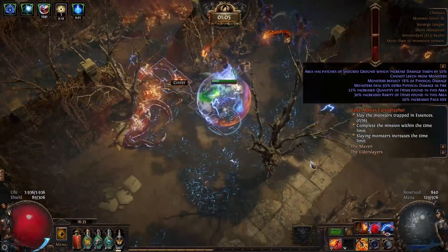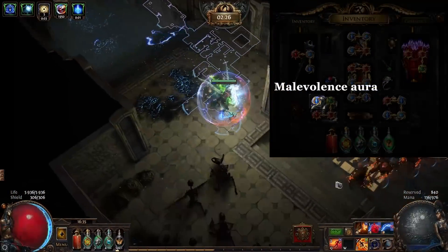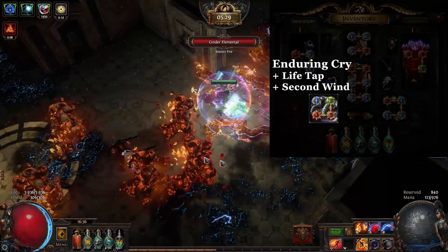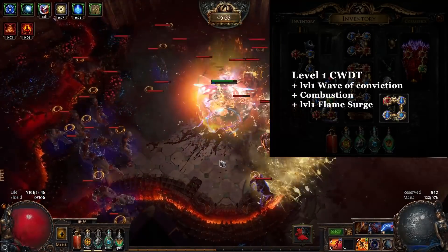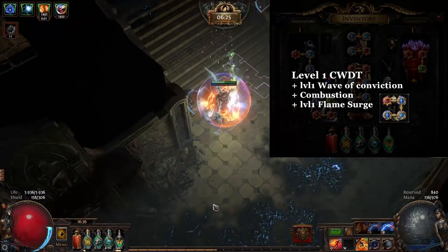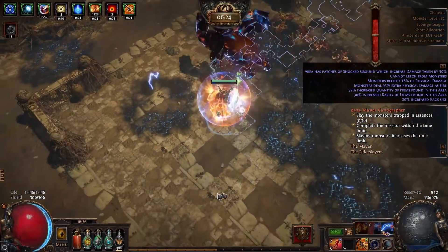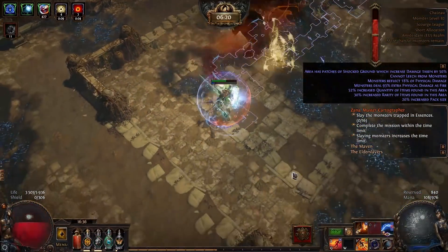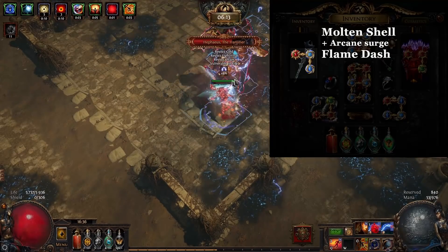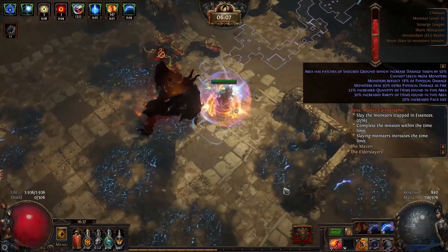Tempest Shield reserves 25% of your mana before other multipliers, and I also want to squeeze in Malevolence Aura. Anger Aura does not give more damage than Malevolence. Enduring Cry is linked with Life Tap and Second Wind to generate endurance charges and heal. A level 1 Cast when Damage Taken is linked with level 1 Wave of Conviction, level 1 Flame Surge, and Combustion — Wave of Conviction debuffs enemies with minus 15% exposure, and Flame Surge applies a Burning Ground based on ignite. Molten Shell is linked with Arcane Surge and Flame Dash for a bit more mana regeneration.